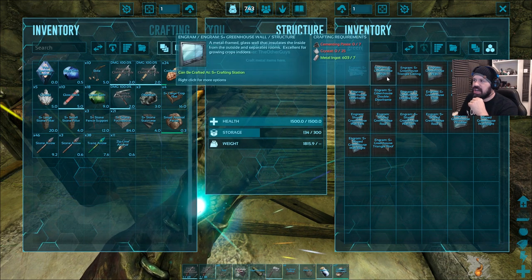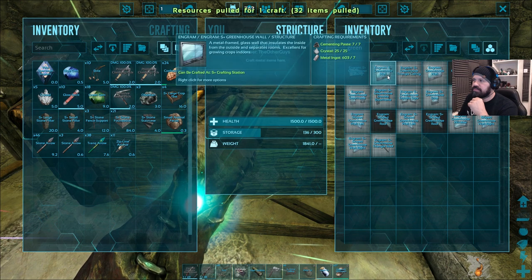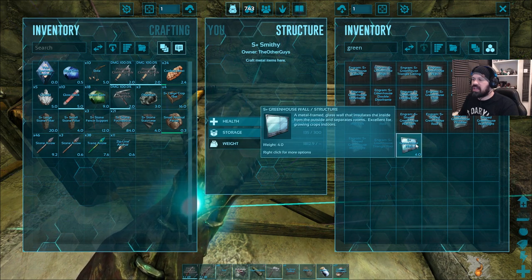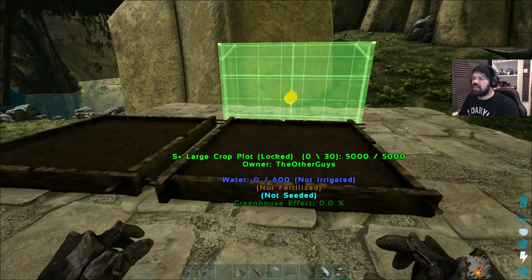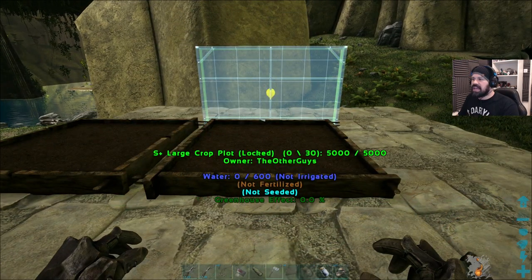Why would you have a greenhouse window? Okay, let's craft one of the walls. They're actually 25 crystals each, but we have a lot of crystals around us so that's no problem. Let's go and see — oh that is beautiful, we can actually do that!